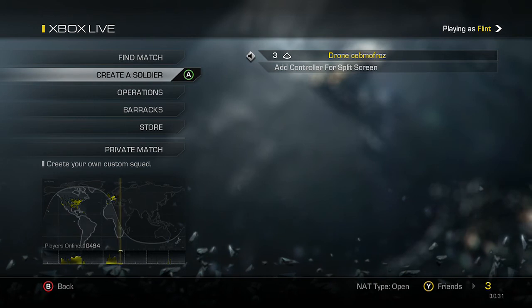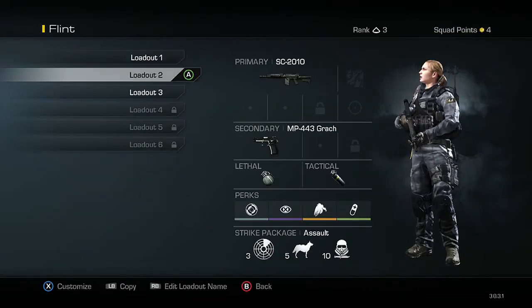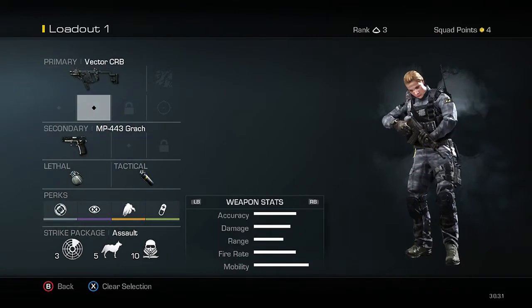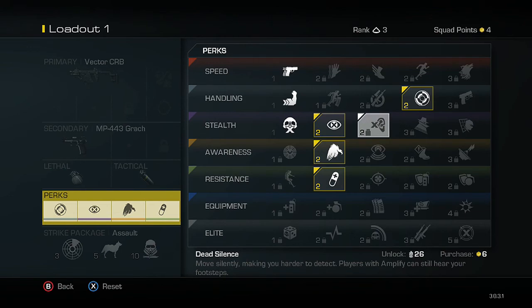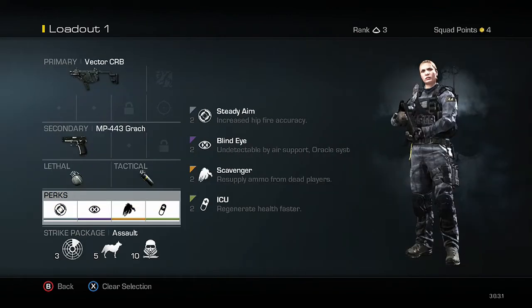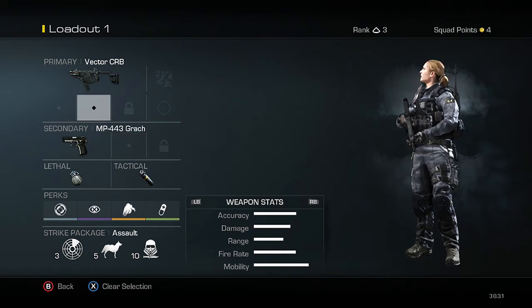Hey guys, Drone Symbol Frost back again and we're gonna be playing game 2. We're gonna go down the list of games, but first we got some squad points so I'm gonna look around at some different things. We got these four perks on, and I have four squad points — I don't know what I should get.